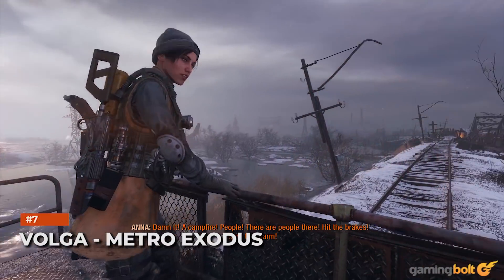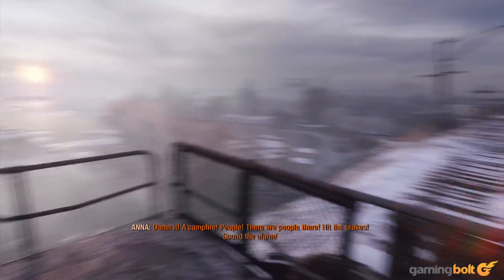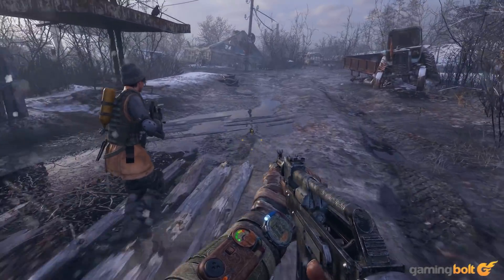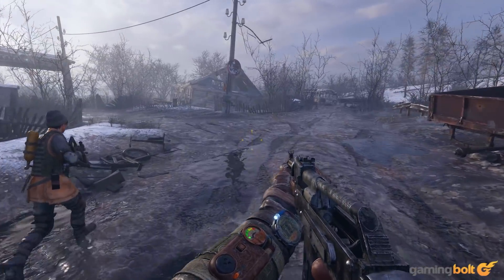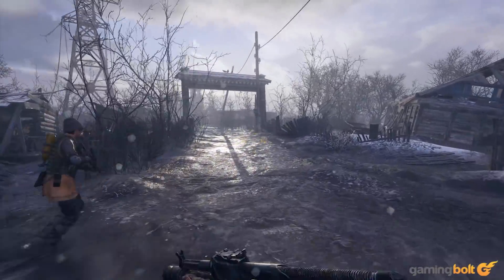Volga — Metro Exodus. Following the Aurora's departure from Moscow, Volga becomes available and really showcases the more open-ended level design of Metro Exodus. There's more freedom to explore the landscape despite the oppressive cult present, completing optional objectives and finding collectibles in any order the player chooses.